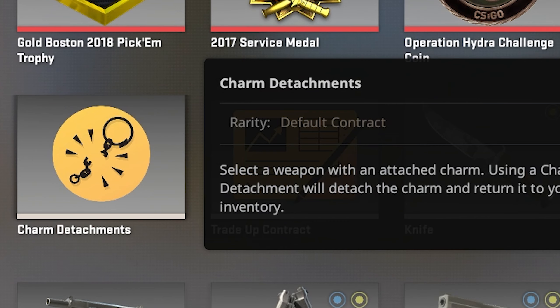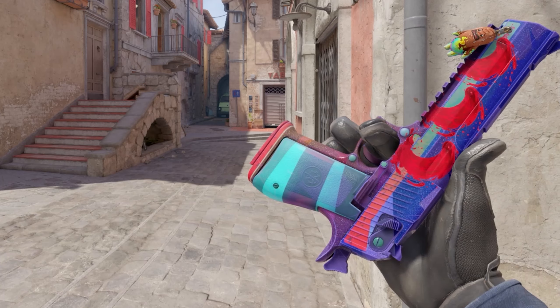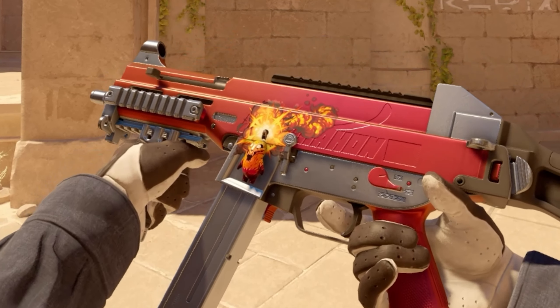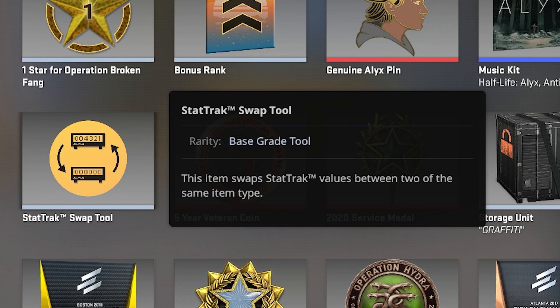After last night's update, Valve introduced a brand new logo that will appear in everyone's inventory in-game, specifically for detaching charms. When you buy charms or earn them through the Battle Pass and apply them to a weapon, instead of removing them and having them gone forever like stickers, weapon charms are here to stay — you can remove and re-apply them to any weapon at any point. Trade-up contracts and the StatTrak Swap Tool logos have also been remade, which is interesting — better late than never.